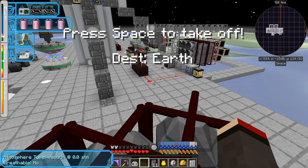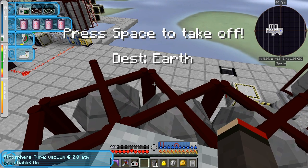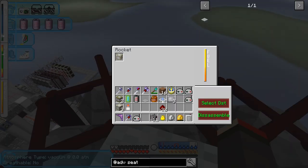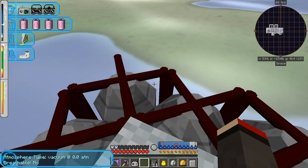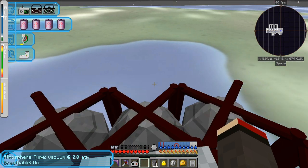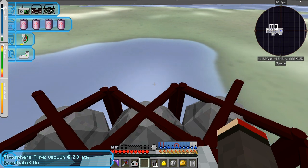Looking on the minimap, my X is 534 and Z is minus 1540 — which is where the second or third rocket I sent off should land. Let's go back to Earth. If I press the apostrophe key again and select destination, I should see the pads — Pad One and Pad Two. Pad Two didn't show up last time because a rocket was already there and it couldn't land on it, so it didn't allow me to select it. Pretty neat.